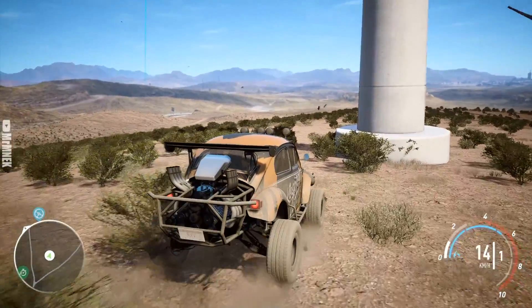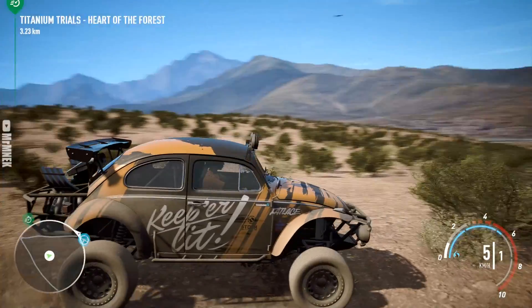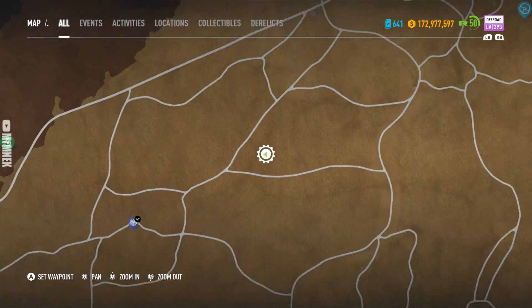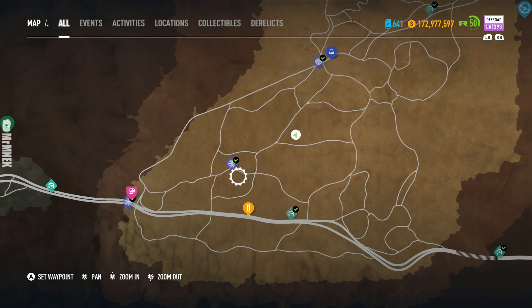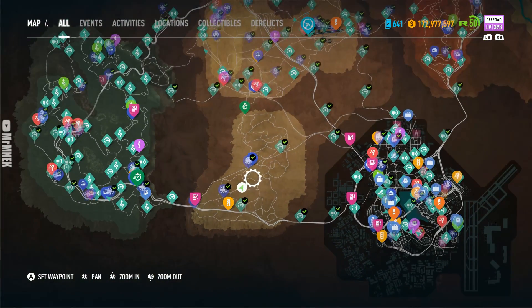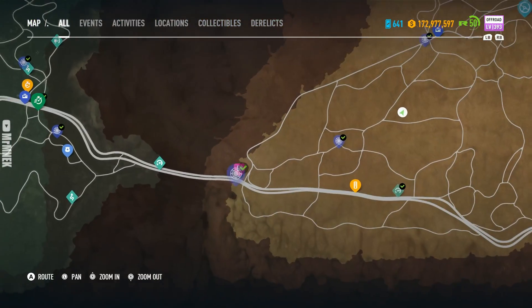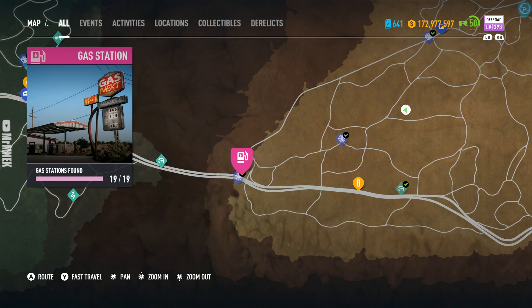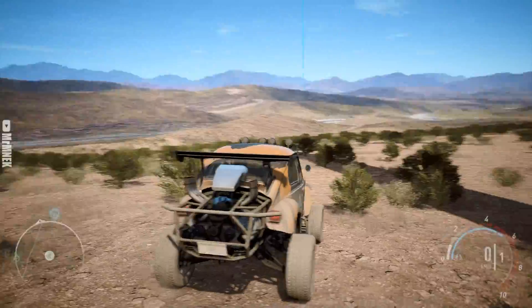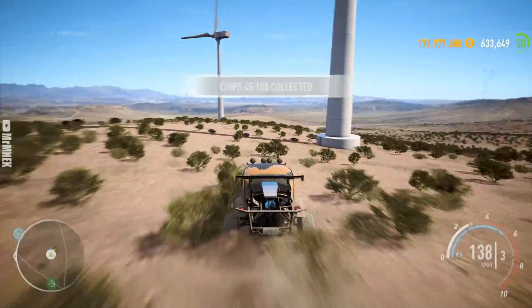For our last location — we've had an abandoned car nearby here before. This definitely makes sense because it's quite a distance from Rav's garage. The gas station isn't far from here, and this is a very plausible location near the wind turbines. It has everything we're looking for in an abandoned car location.